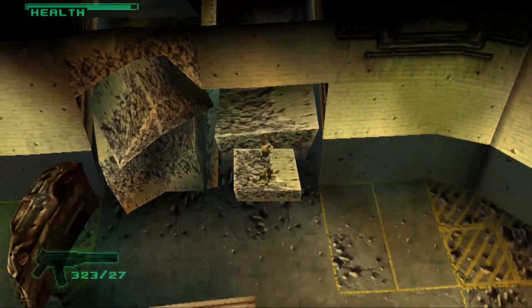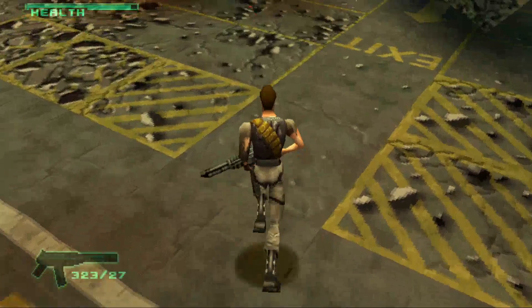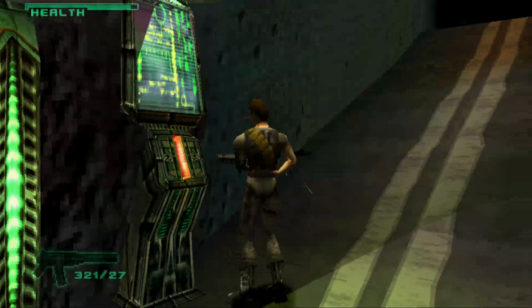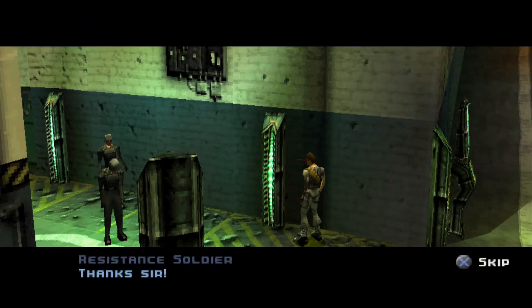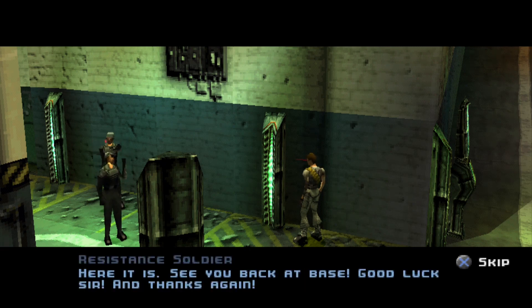I was prepared for a stealth section I would struggle with, but that may be the easiest stealth section I've ever done in a game. Let's do this and rescue these guys. Thanks, sir. You better go back and lie low — give me the detonator and I'll take it from here. Here it is. See you back at base — good luck sir, and thanks again.